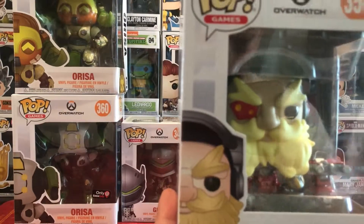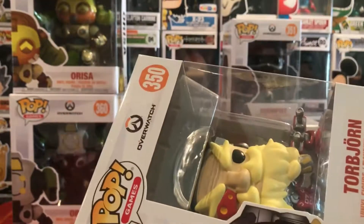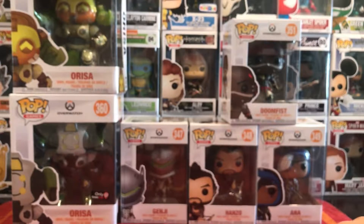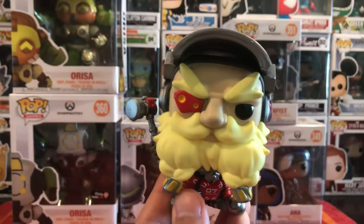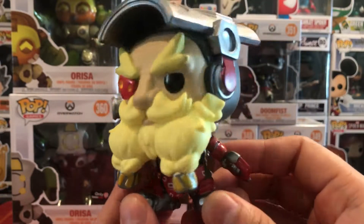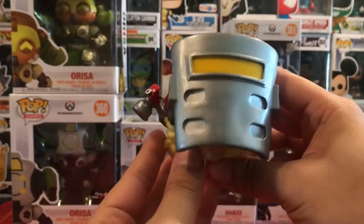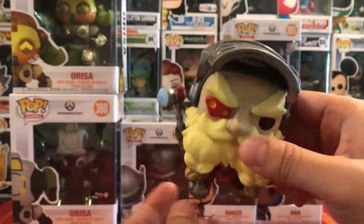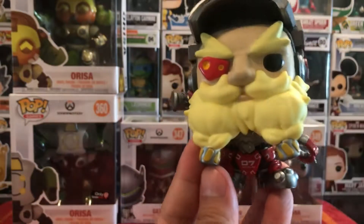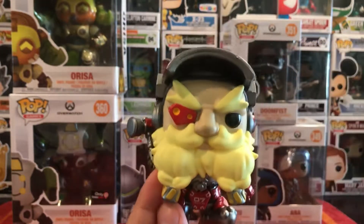So here we have Torben. He's a really big guy. He has his little hammer there, along with his face with the patch, and his gun. He's red. There's his mask — his head is huge. It does come with the turret right there, the mini turret, which is pretty cool. So yeah, there he is.